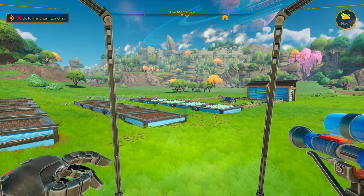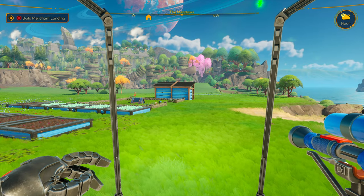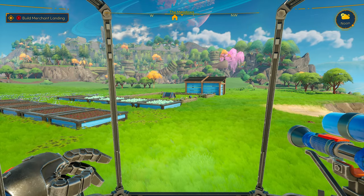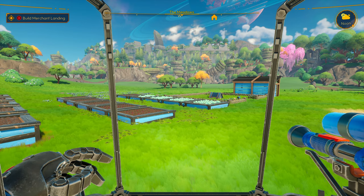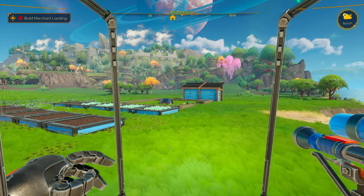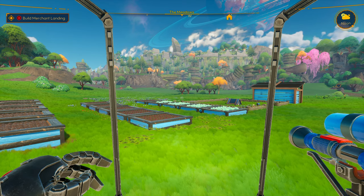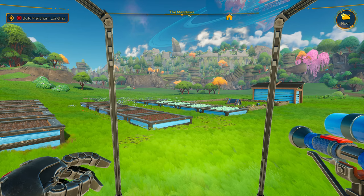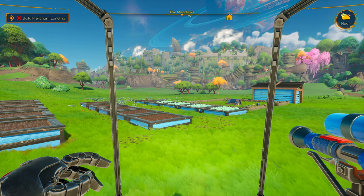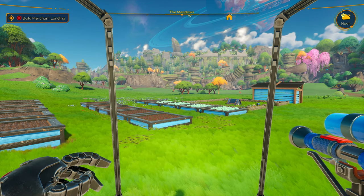Alright everyone, that is the end of this video. We have built the seed plots, we have a shelter, and we have a work shed with a bunch of crafting thingamajiggies. We made some progress and we got a nice fence that goes around it and makes it look all pretty. In the next episode we're gonna go look for some artifacts and we're gonna go build that merchant landing like it wants us to do. If you guys are interested, make sure you hit that like button and subscribe button. Leave a comment down below and let me know if you have any questions on the game. Thanks for your support, see you in the next one!